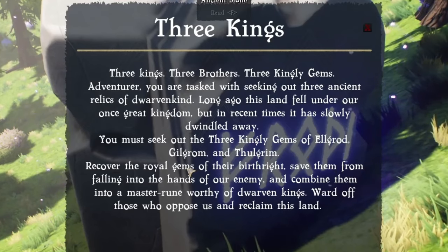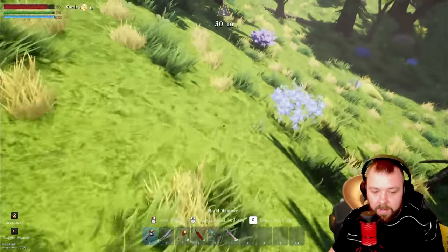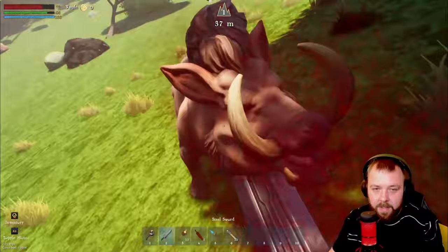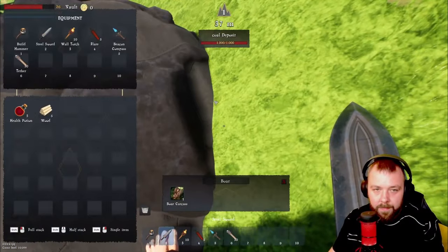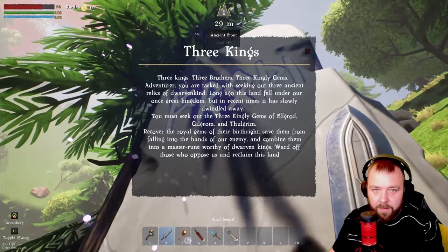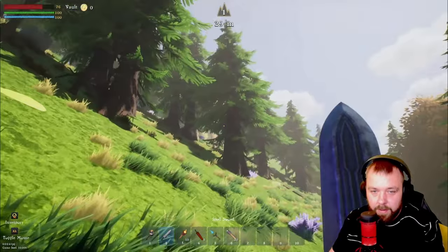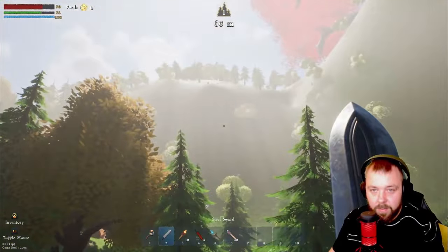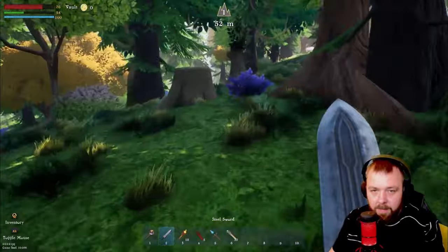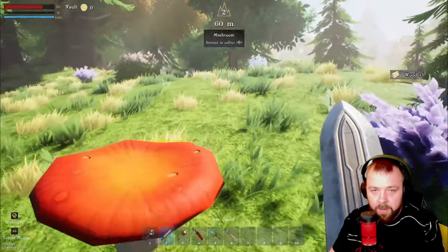We need to seek out the three kingly gems of Elgrod, Gilgrom, and Thulgrim, recover the royal gems, and not get attacked. We grabbed something for food. We need to recover the three royal gems and make a master rune worthy of the dwarven king — that's going to be the ultimate goal. The first goal is finding some flat land, so I'm going to do a little bit of exploration and grab some wood on my way through.